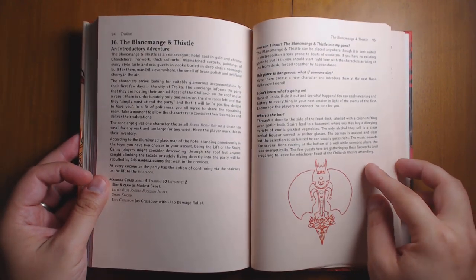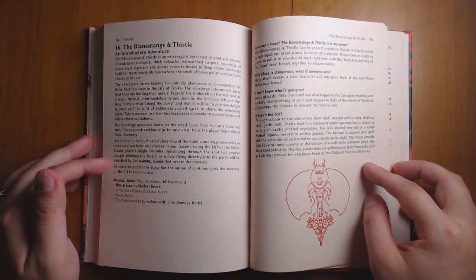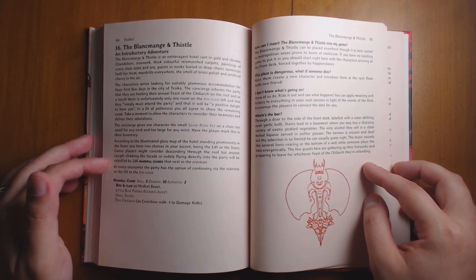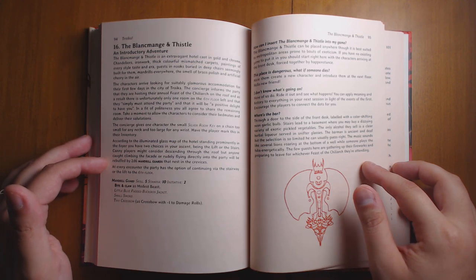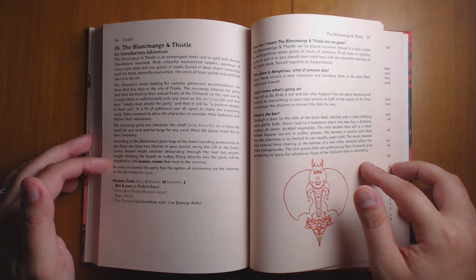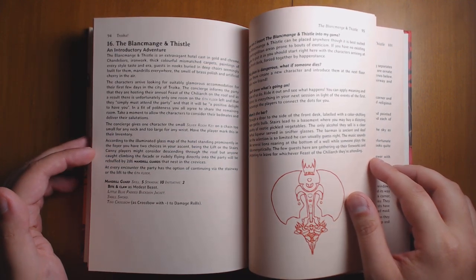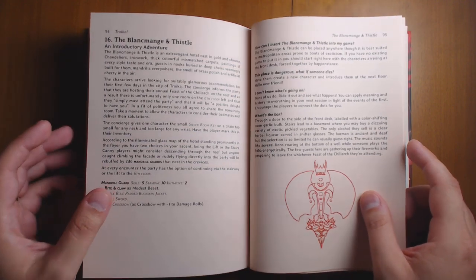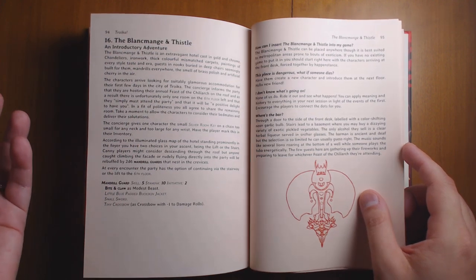Blancmage and Thistle. This is a great way to introduce players to the entire city of Troika. The idea is that they arrive in Troika, they're trying to find a place to stay, and they arrive at this hotel. You're trying to get to your room on the top floor, and you're going to go on a crazy adventure to get there. It reminded me most of Spirited Away, where the main character goes to the bathhouse of the spirits and is trying to get to the top. She keeps running into stranger and stranger things — going up elevators, going upstairs, avoiding weird monsters she doesn't understand. That's the feeling you get from this. There's a light-heartedness, slightly goofy, but with a lot of wonder packed into it. It does a great job of conveying the tone the whole book is going for, which makes it much easier to adapt that tone when writing your own adventures.